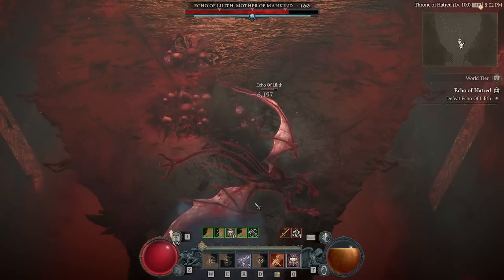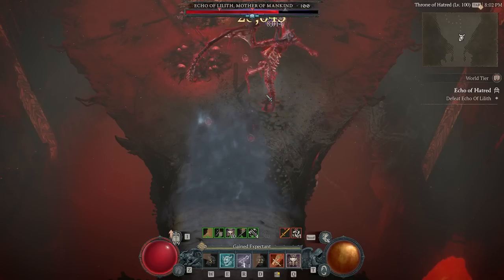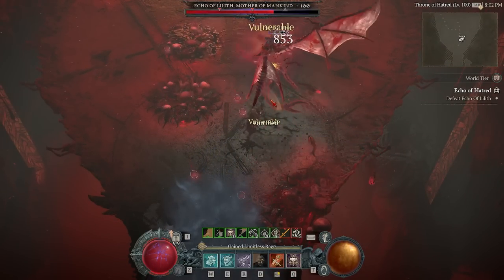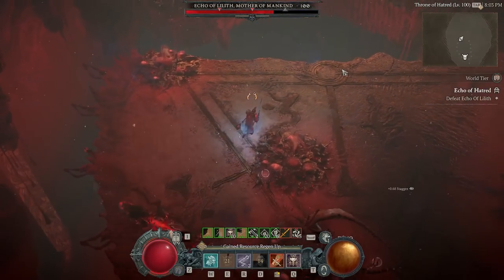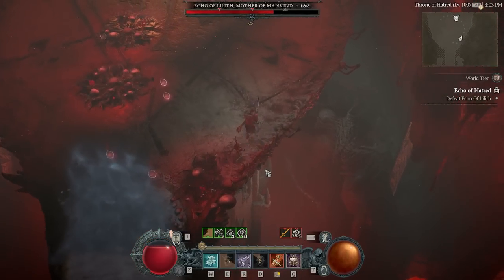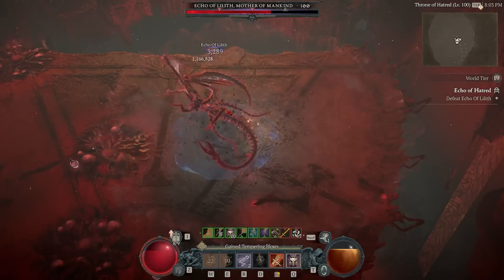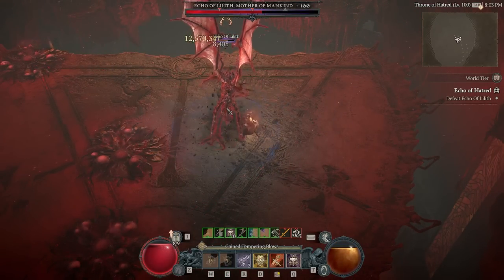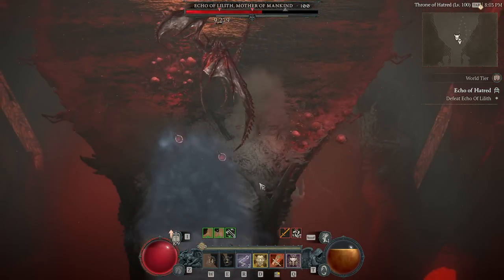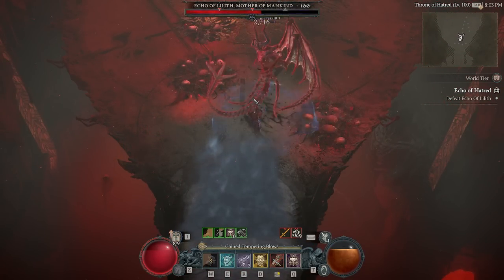Coming up here is the first stagger. I have a pretty good amount of CC in this build - I used to even run Butcher's Gleever, but I just decided for more regular damage. It's pretty important to have enough CC to stagger Lilith at least two times, maybe three. Every time she gets staggered, it randomly deletes one or maybe two of the pools on the ground, which is super vital especially at the end. By the end of the fight, the platform is really small, so if it's just covered with a ton of pools, you basically auto-lose.